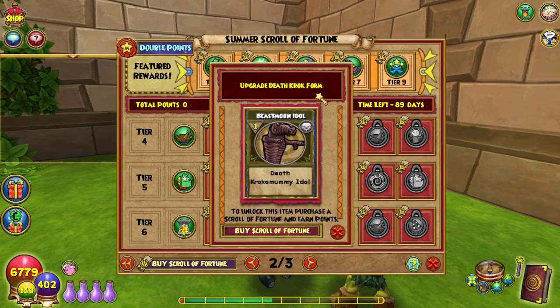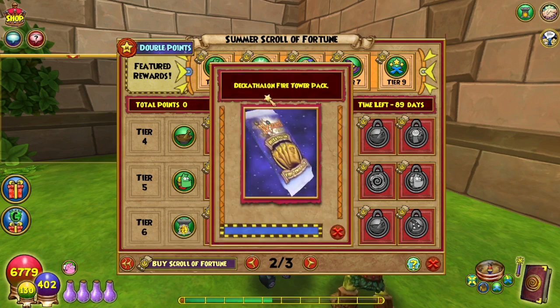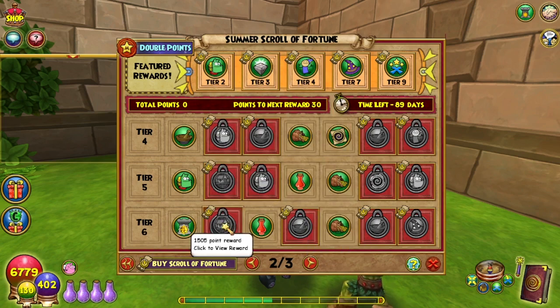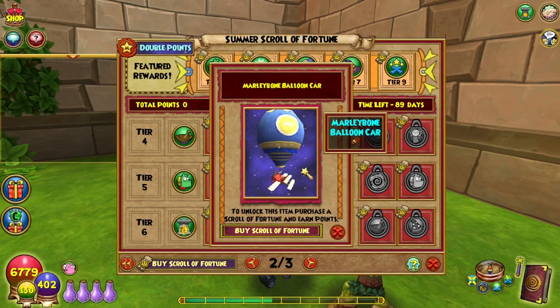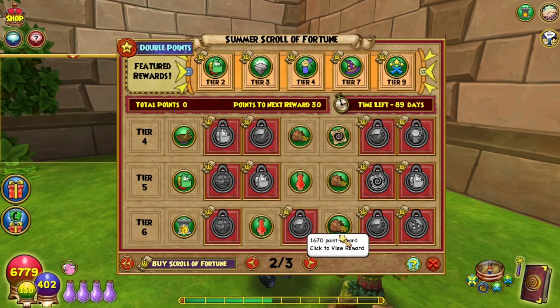1,400 points is upgrading the Death Croc form — yes please. 1,450 points is a Decathlon Fire Tower pack; I guess it goes death decathlon, then fire decathlon. 1,505 points is the Marleybone balloon car — that's kind of cool, I don't know if you can go into that one or not. 1,560 points is an energy elixir — I'll need those. 1,615 points is 10 steerage tickets.